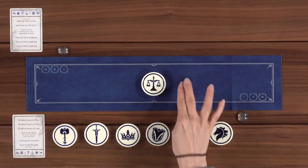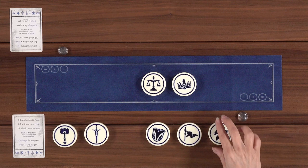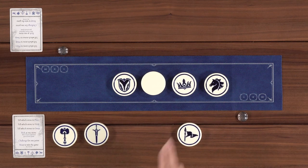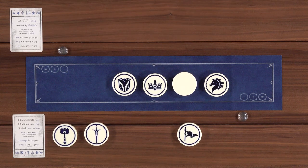Lincoln, please place the crown over here. Lincoln, hide the scales. Nikki, place the shield over here. Lincoln, please swap the crown with this stone. Nikki, hide that stone please.